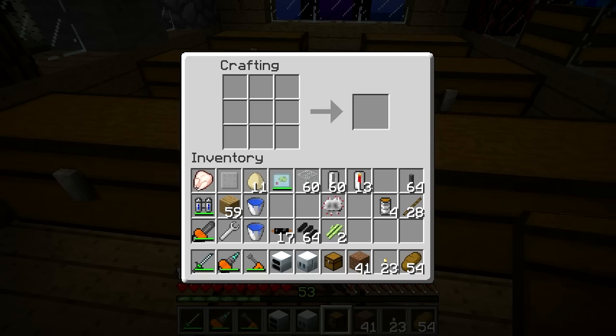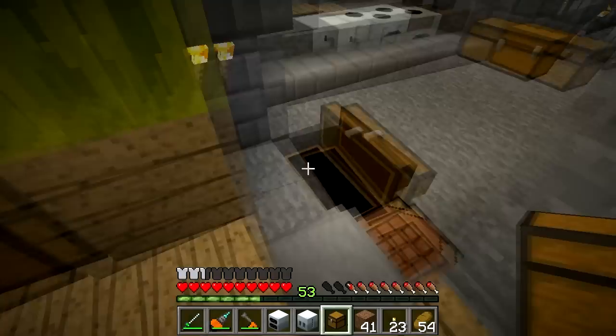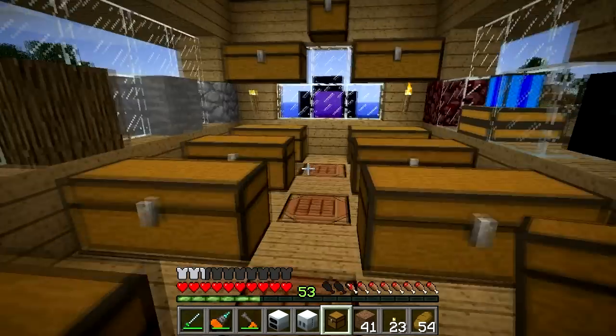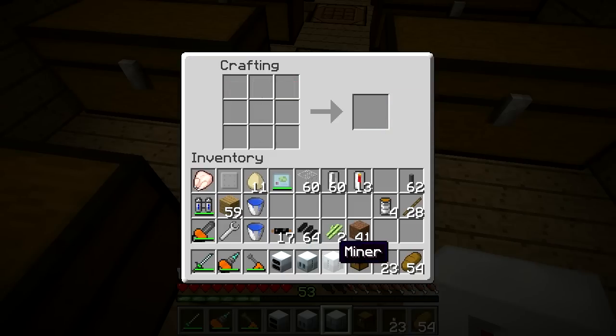Now we need a miner, which isn't too hard. It's funny that a pump is harder to make than a miner. We need one of those, another one of those, and the mining pipe — yep, that's all we need. Machine block and mining pipe — miner! Awesome. It's a good thing they're so easy to replace because they break so often.